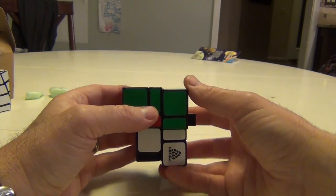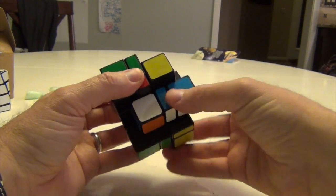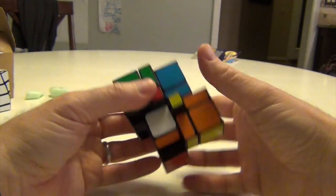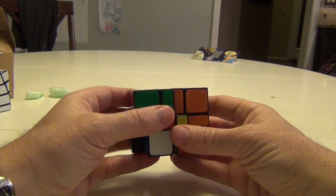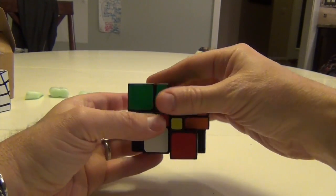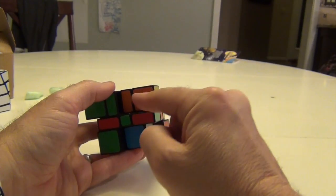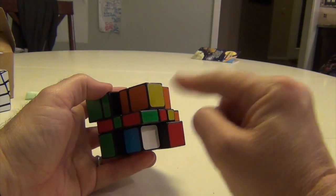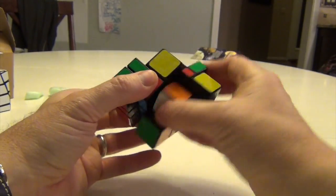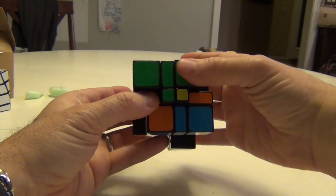Start off on the right side doing a clockwise rotation, which means doing the R-I-D-I-R-D cycle twice. R-I-D-I-R-D, R-I-D-I-R-D — that's once. Do it again. Now take this and do a U move to bring it from the right to the left. Now do a counterclockwise rotation on the left — that's R-I-D-I-R-D just once. R-I-D-I-R-D, R-I-D-I-R-D — once. Simply move it back with a UI.